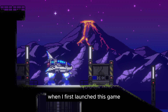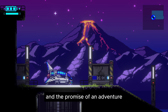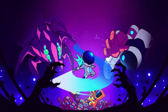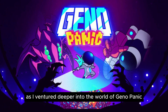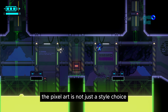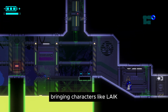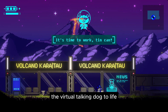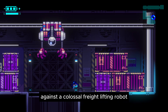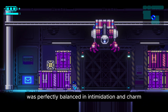When I first launched this game, I was immediately struck by its charming pixel art and the promise of an adventure that beckons with every frame. As I ventured deeper into the world of Geno Panic, the game's visuals truly stood out. The pixel art is not just a style choice, it's a narrative tool, bringing characters like Lake, the virtual talking dog, to life. The lone boss battle in the beta against a colossal freight-lifting robot was perfectly balanced in intimidation and charm.